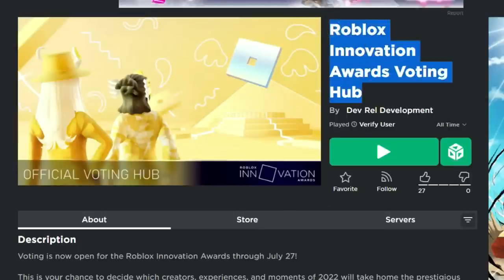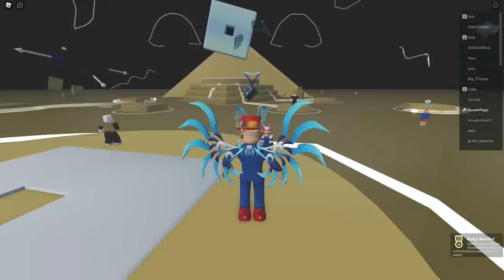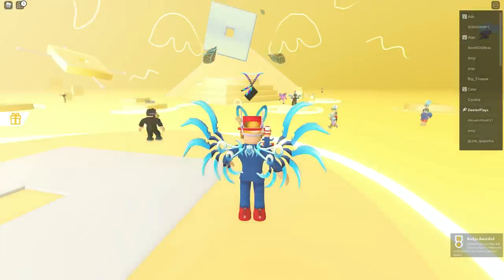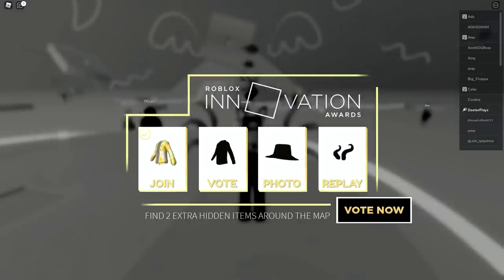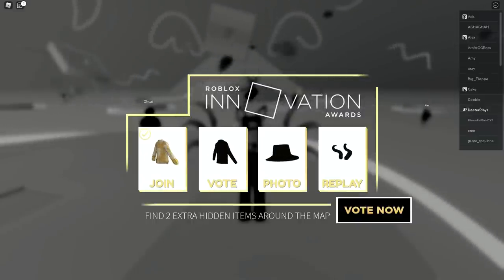The Roblox Innovation Awards Voting Hub is the game. I've got the link in the description of this video, so go check it out. The first one is really easy — all you have to do is join. On the bottom right hand corner of the screen, you can see we've got a badge right there just for joining.